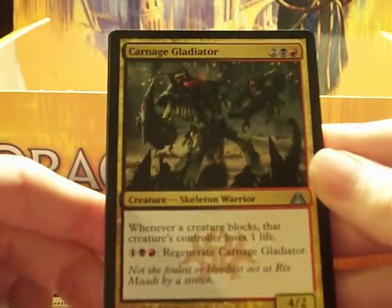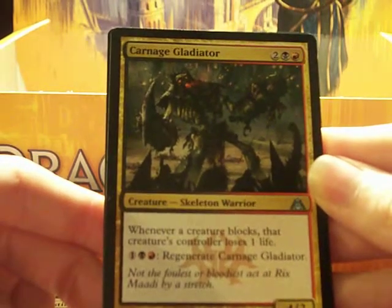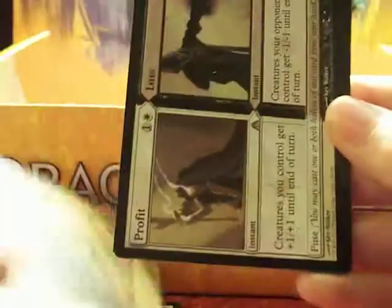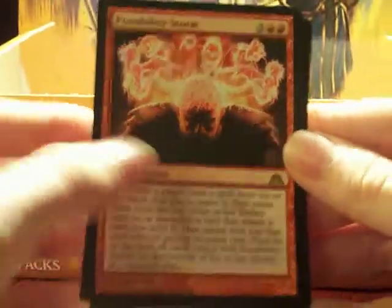Carnage Gladiator: whenever a creature blocks, that creature's controller loses one life. If you pay three, regenerate Carnage Gladiator. Good uncommon card, I like it. Feral Animist, already talked about. Profit and Loss. Possibility Storm, we talked about. And Selesnya Guildgate.